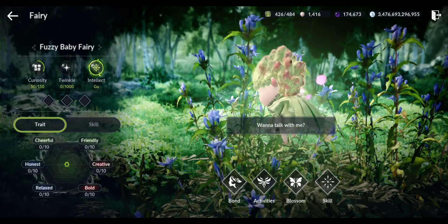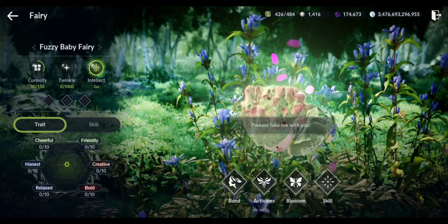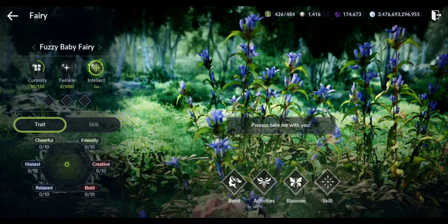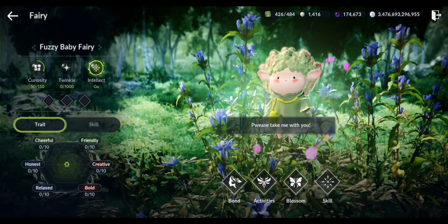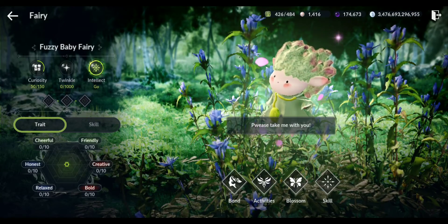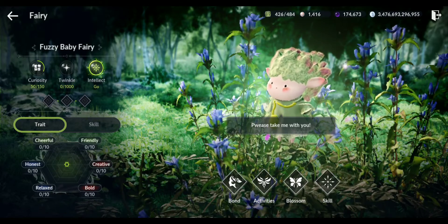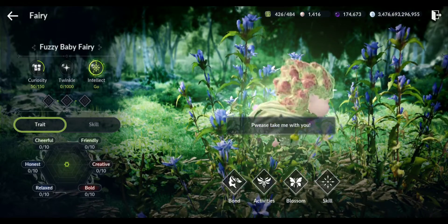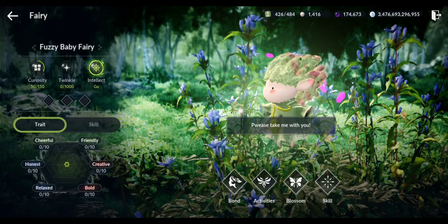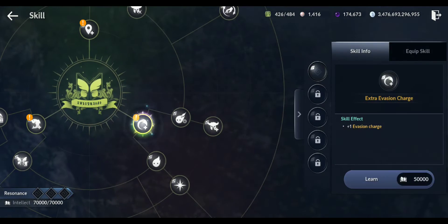The traits - you can see there are six: Cheerful, Honest, Relaxed, Friendly, Creative, Bold. How do you level these up? You need to bond, and from activities. Intellect - I have no intellect. Curiosity: 54 of 150. Twinkle: 0 of 1,000.